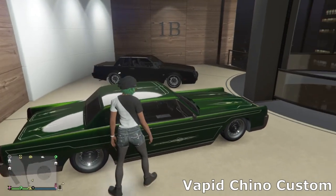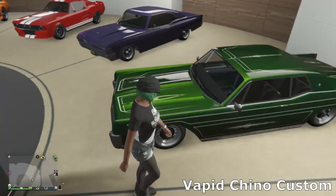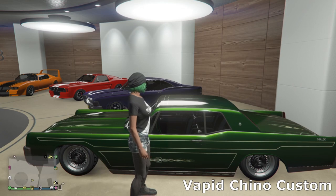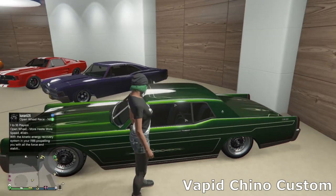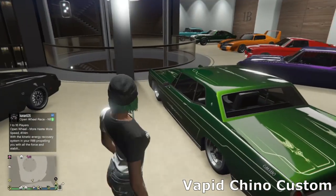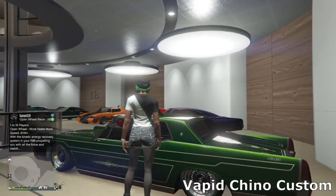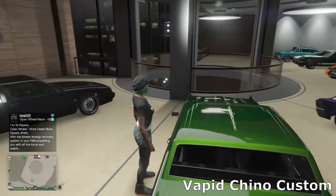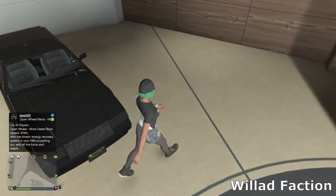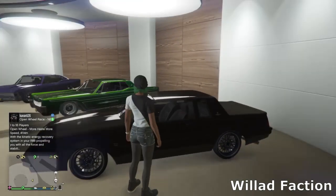Then we've got the Vapid Chino Custom — the low rider version. Just gone for a simple green theme with a white pinstripe and nice low rider wheels. I really like this car — it's another really cool cruiser, good for car meets, and it has hydraulics which are really cool.